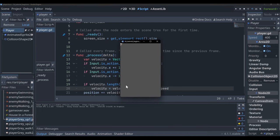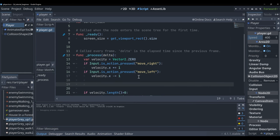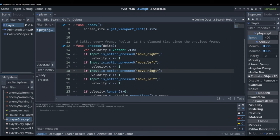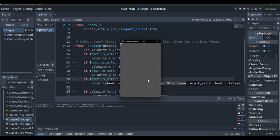Add 'if velocity.length() > 0', then set 'velocity = velocity.normalized() * speed'. Save and run — we can move left and right. Copy and paste the same input checks for up and down, but change 'x' to 'y' and reference 'move_up' and 'move_down'. Run it again — we now have a fully moving character in all four directions.